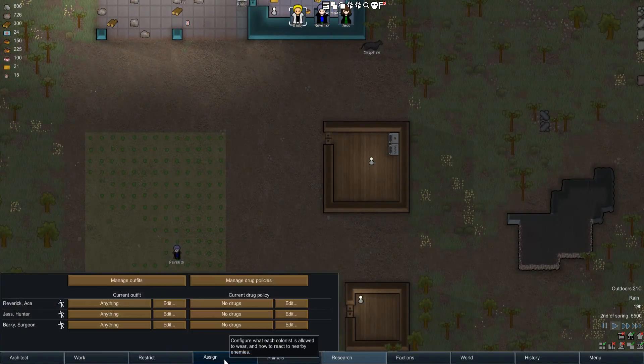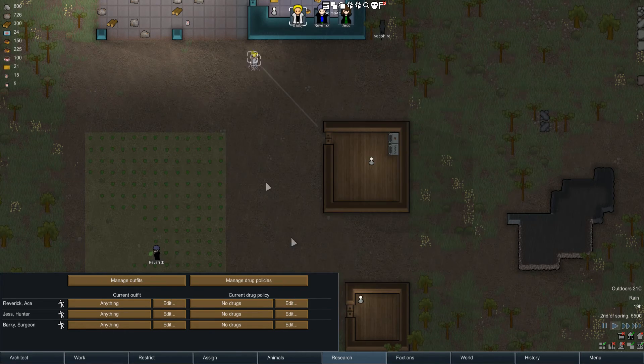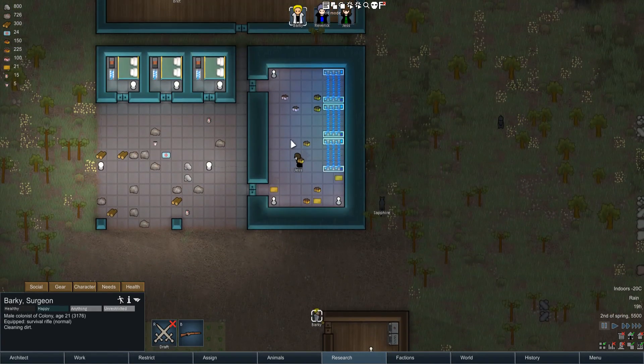So let's look at the effects of the coffee. If I go to assign — coffee is a drug in the game, and luckily every type of coffee you can customize, which is really nice. So all four of the ones they add — I'm going to go ahead and tell him to drink simple coffee.